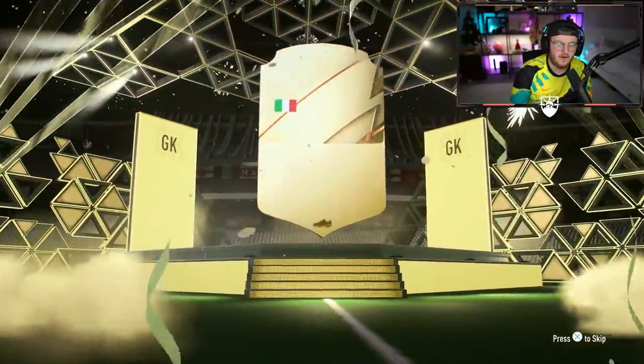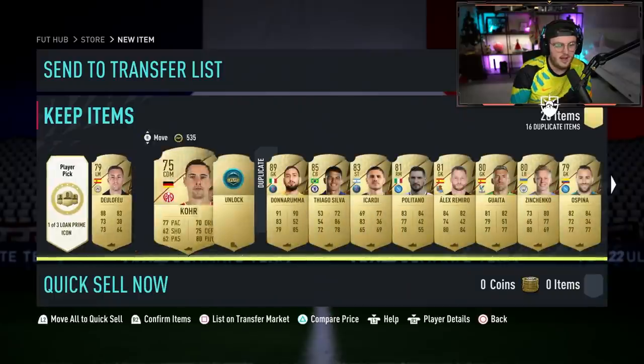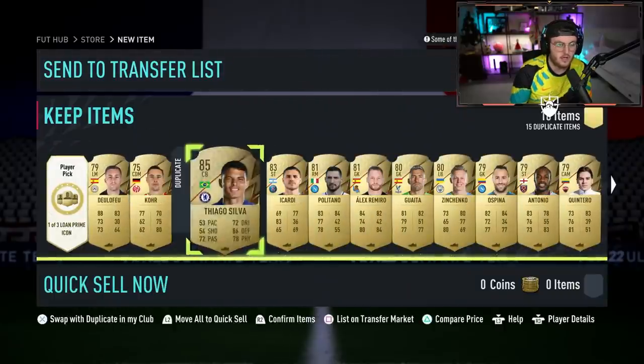We'll open our last two with FIFA points we can afford. It's basically 1,500 FIFA points for a loan Icon is what I'm paying right now, which is quite extortionate. I'll take a Donnarumma in a pack though. We're getting a lot of draft tokens, I guess.